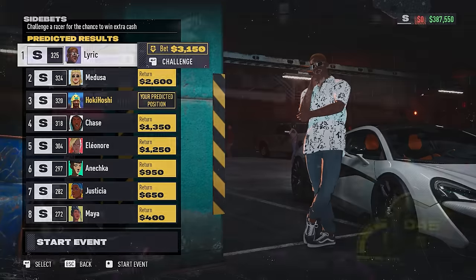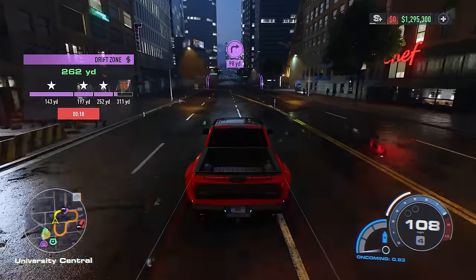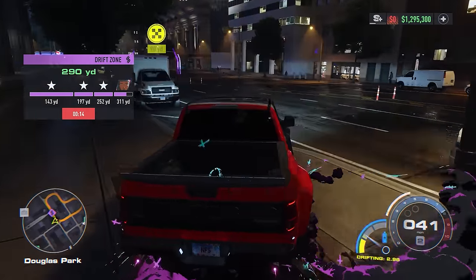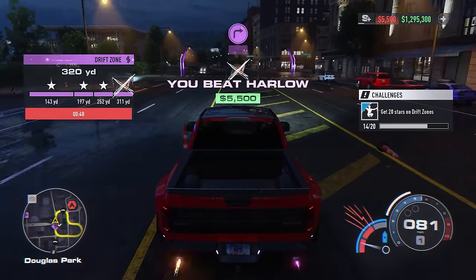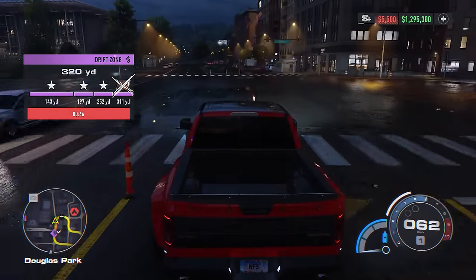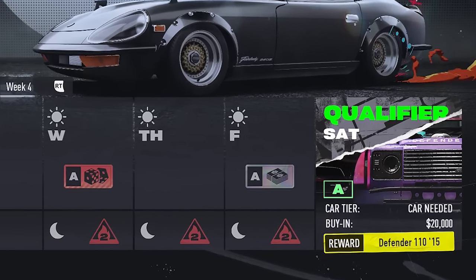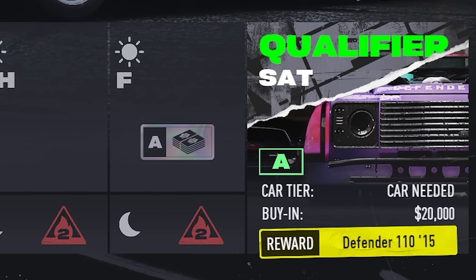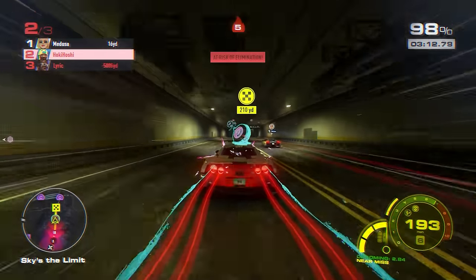Speaking of making money, don't forget about the open world challenges. You can make tens of thousands of dollars just by completing these, and they don't raise your heat level at all. So if you need money without wanting to take on any risk, start your day by just cruising the open world, finding hidden bears, billboards, and doing PR stunts on zero heat. And by the way, if you do manage to make it to the qualifier at the end of the week without enough money for the buy-in, the game will just let you restart on Friday morning, but you will need to come up with all the money that day, so it's best to come prepared.